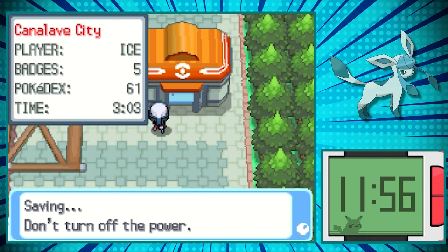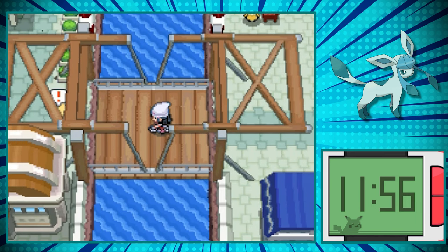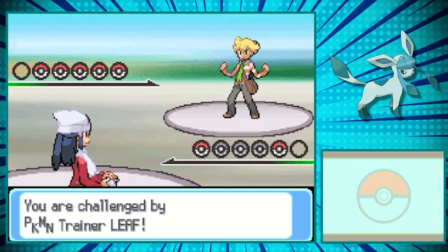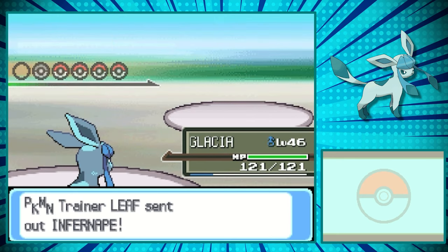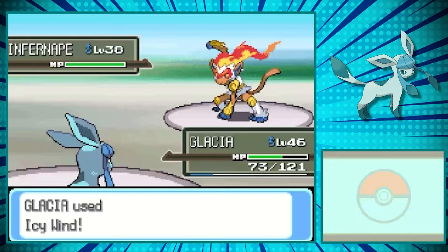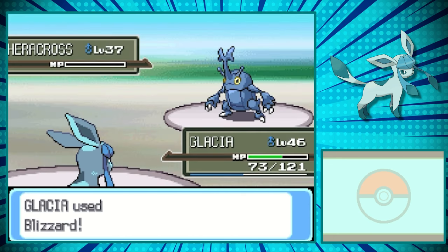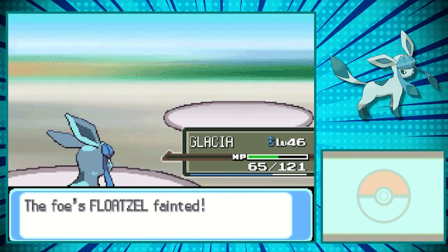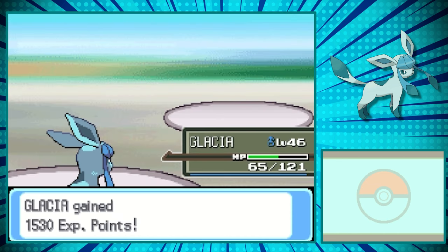We can finally move on to Canalave City. In Canalave City, we can make our way to the bridge, and this is where we run into our rival for the millionth time. You might have seen that at level 40 we beat Cyrus — well, you can basically run straight here from that point. But I quickly found out that we were way underleveled, especially against Infernape, so we leveled up significantly. And remember how I was struggling with learning moves? Apparently Glaceon can learn Water Pulse. Didn't know that was a thing, but now we have the perfect move against those pesky Fire-type Pokemon. I know that it can learn Shadow Ball, but I didn't even know where it was. Anyways, we won our battle against Barry.